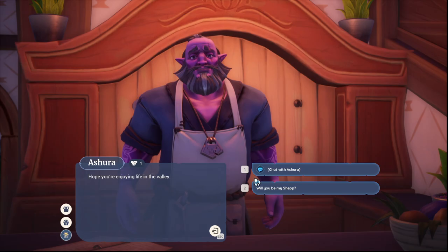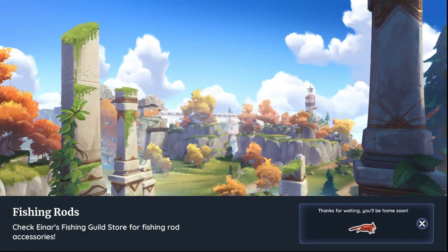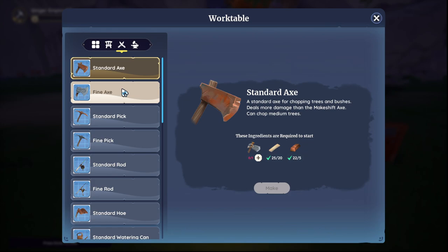Once you buy these items, you will simply head back to your house. Let's do that now. Once you're back at your house, you interact with your work table. Then you can upgrade from the previous tier — so makeshift to standard, standard to fine.